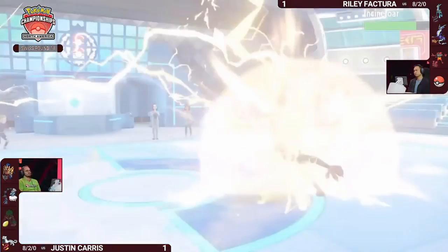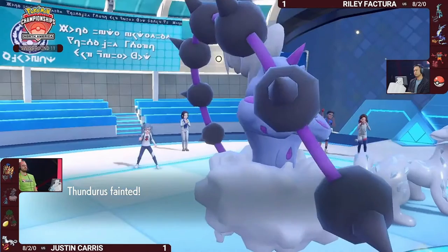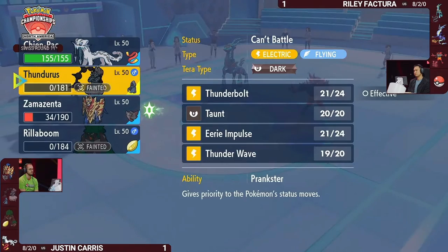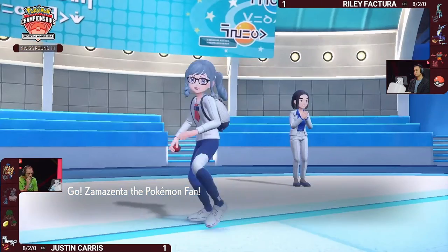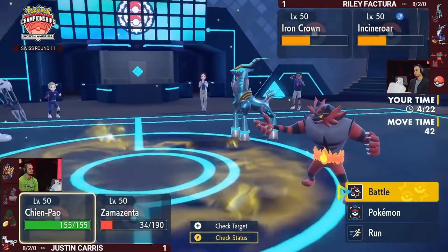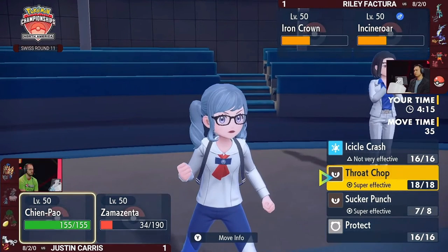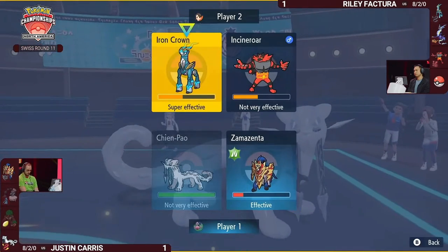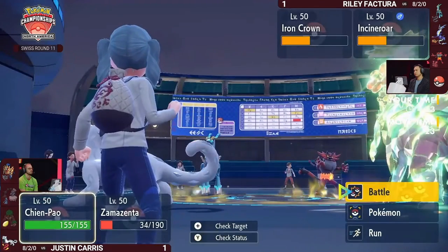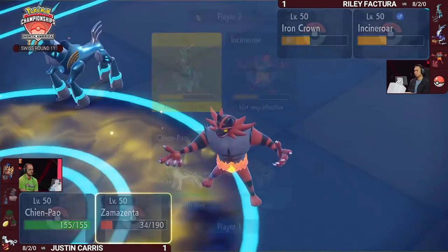Flare Blitz into that slot — what a great pickup of a KO! Maybe it isn't Blood Moon in the back after all. Thanks to the Speed Boost and Quark Drive, Iron Crown is the fastest thing on the field. You've never removed the Eerie Impulse threat — which has been really obnoxious for Riley in this match. But Iron Crown at even minus-two special attack was able to KO Chien-Pao through the Focus Sash. Justin has to split attention between both Pokémon on Riley's side instead of focusing on one crippled target.